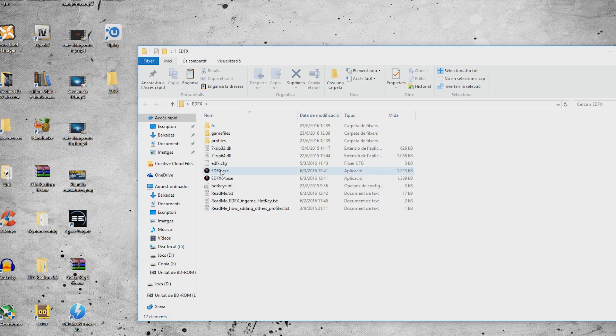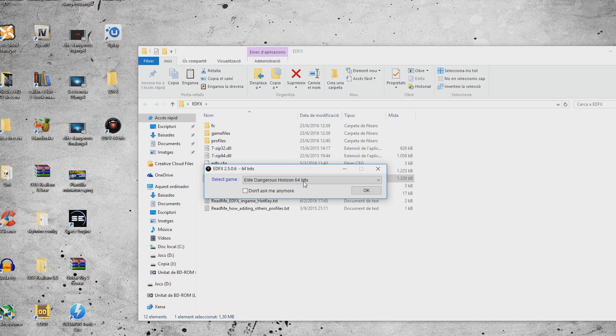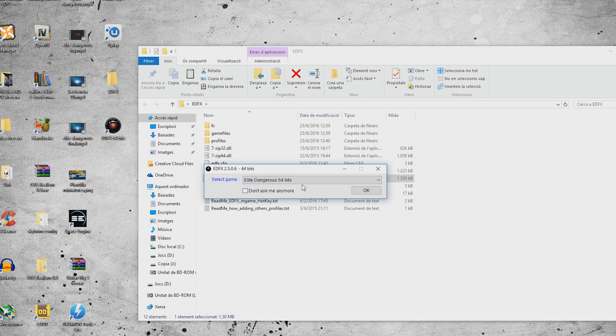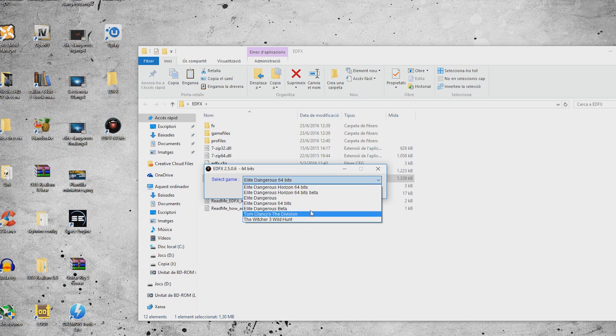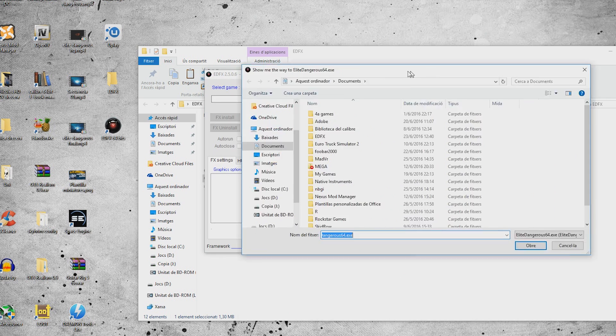Now everything is in there. What you have to do is launch the EDFX executable. If you have a 32-bit system, which is very unlikely, use that version. If you have a 64-bit system, you have to execute EDFX64 as an administrator. The program is starting and looking for your game. I have the normal Elite Dangerous, not the Horizons expansion. There is also support for The Division and The Witcher 3, which is quite good.